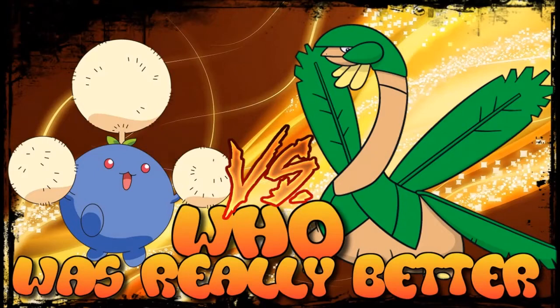What is up guys and welcome to another episode. This time we're looking at the two Grass and Flying type Pokemon, which is a very unique type combination only introduced in generation 7. It's Tropius versus Jumpluff — a very cool matchup.